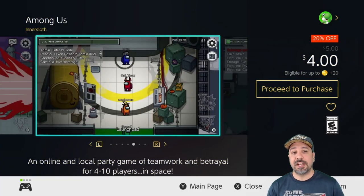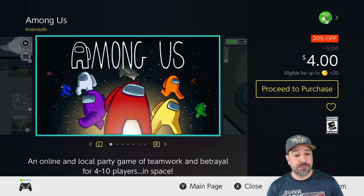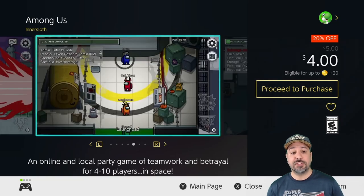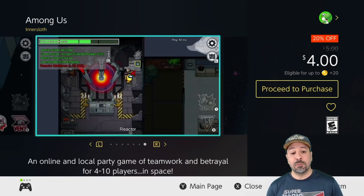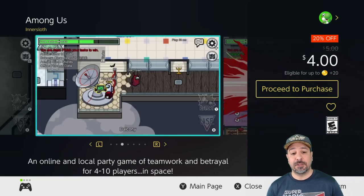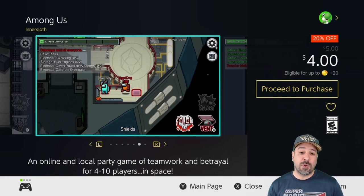Next is Among Us, currently 20% off dropping the price to only $4. There is no single player mode — this is local co-op or online multiplayer only. Basically people are thrown onto a ship and someone is secretly identified as the imposter, and you have to figure out who it is before they kill all the crew members. It's a great game for bringing friends and people together, and people are easily paying full price, so why not save an extra buck at 20% off.